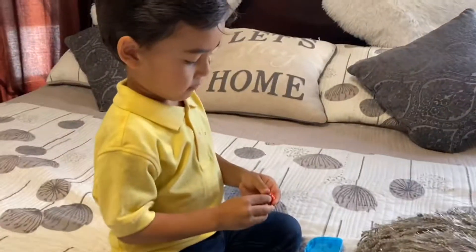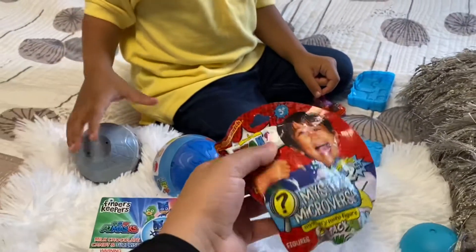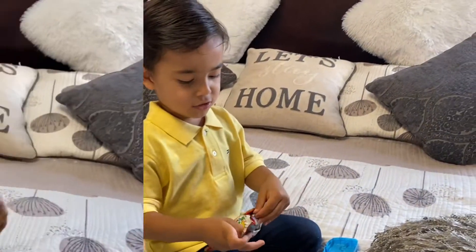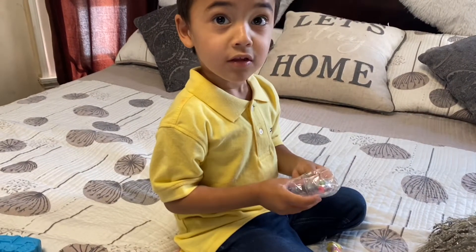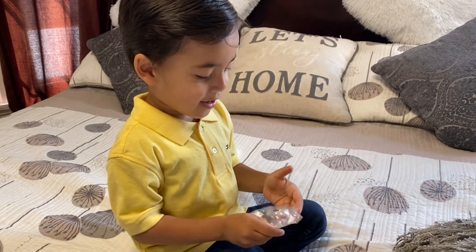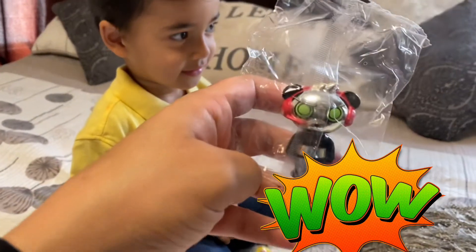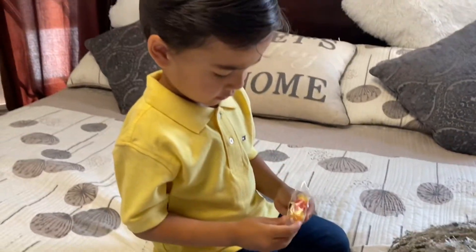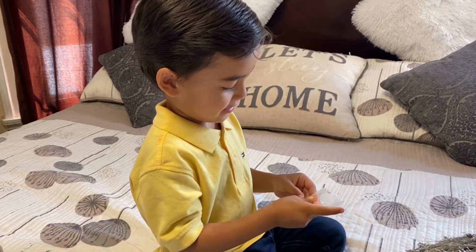All right, which toy do you want to open up next? This one — Ryan's World. All right, are you ready? Grab it. I need help. Let's see what cool surprise we get. It's Combo Panda! Whoa, look at that, super super cool. What about the other one? You also get another toy in there. Who's that? Gus. Super cool.